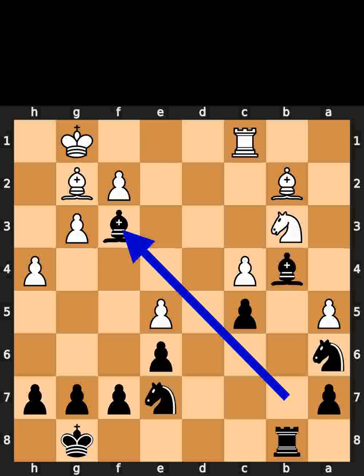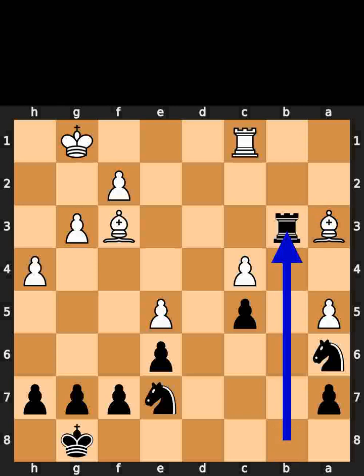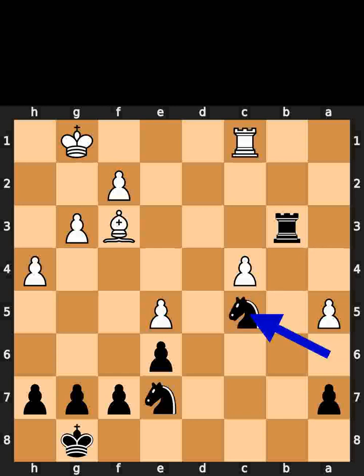Black takes the knight on f3 using the bishop. White takes the bishop on f3 using the bishop. Black plays bishop to a3. White takes the bishop on a3 using the bishop. Black takes the knight on b3 using the rook. White takes the pawn on c5 using the bishop. Black takes the bishop on c5 using the knight.